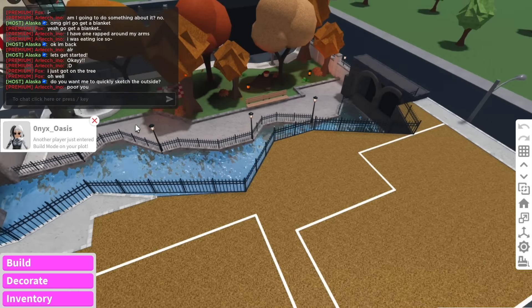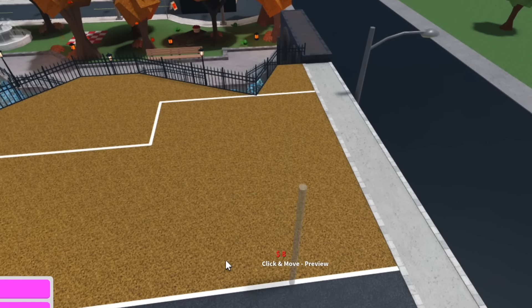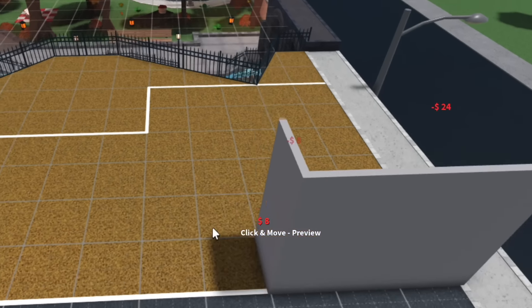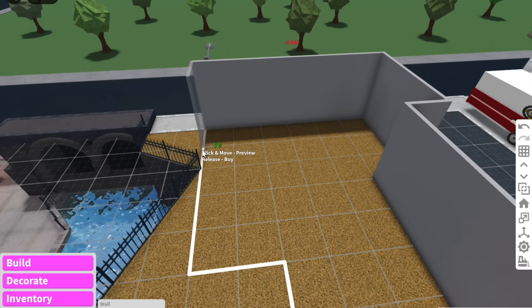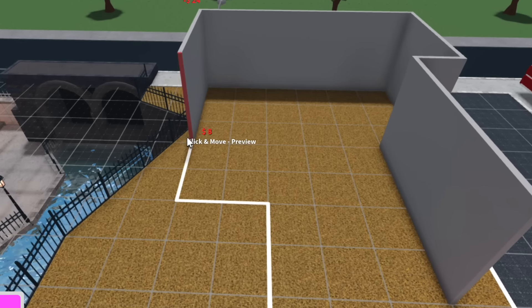We can make it two story and add like a roof bar on the second floor — yes! Maybe like a dark luxury vibe. The first thing we've got to do is sketch out the outside. I'm going to do this as fast as possible because I hate making you guys wait, and if you're new to my channel, you know how much I suck at doing layouts.